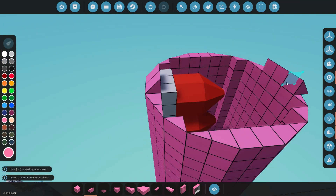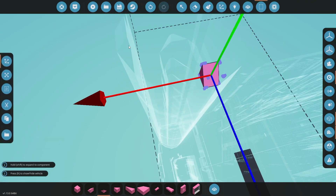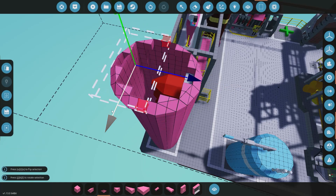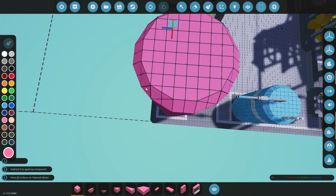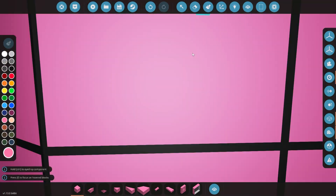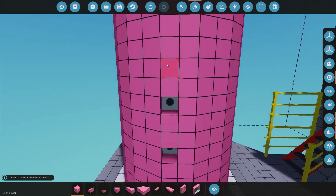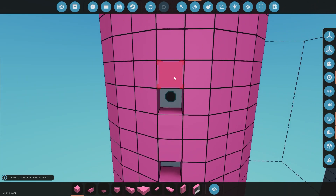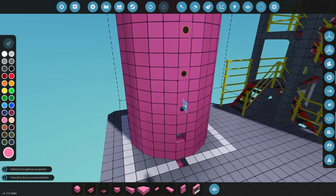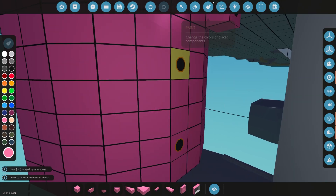I'm also going to slim it down on the inside a little bit, and I would recommend you do the same. The reason I say that is because the more liquid you have in this tank, the more energy you need to put into heating it up. That can get a little messy if you have a really big tank of oil. So it's better to have a holding tank of oil that pumps into this tank, and then you can heat it when you need to refine. Later on we will have to make some storage tanks for our jet fuel. We already have one for diesel, which is over there.